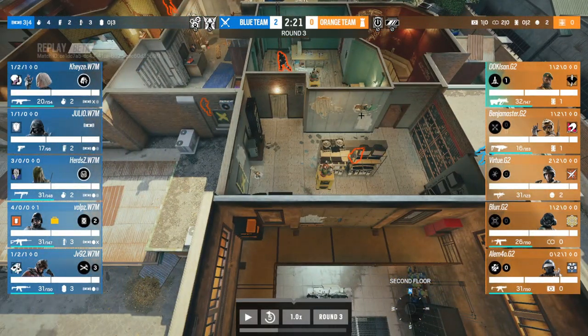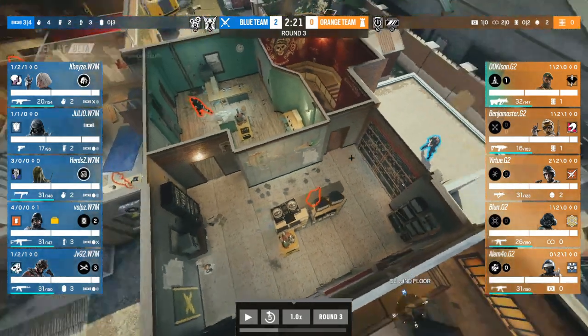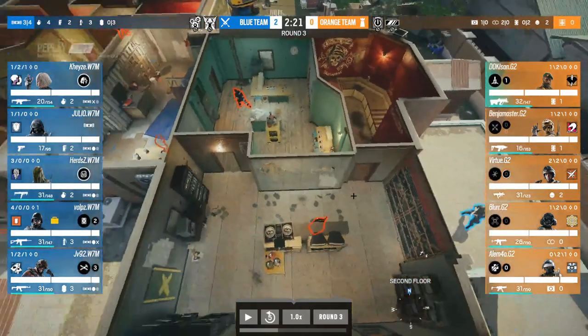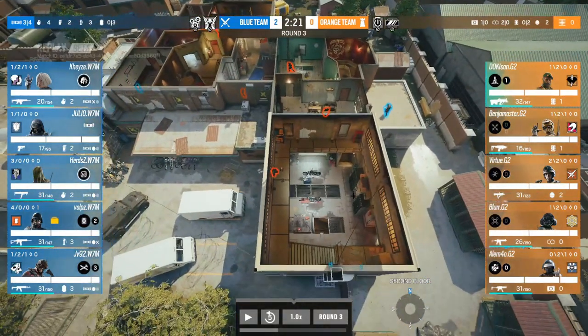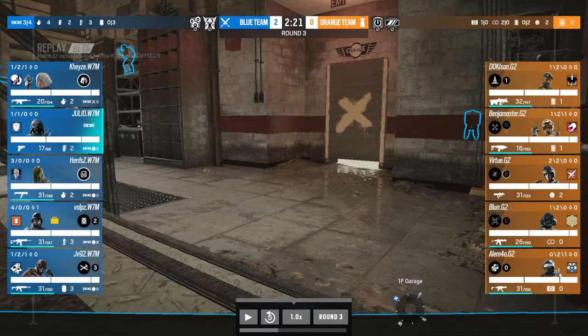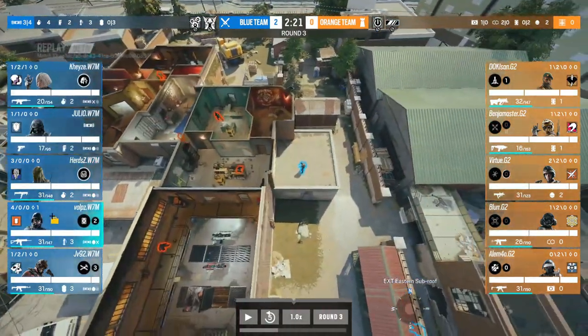There are a few methods teams use: a nade from the window across, or go underneath and nade upwards. With Kaid it's trickier because you don't know exactly where the claw is on this wall — it can be inside top red, inside the monitors, very hard to see vertically. If you have pocket EMPs, which W7M do not, that's a worthwhile option. Doki is going to try and keep this breach closed. W7M have an Iona opening the window — it looks like the nade setup. Julio is droning out garage because that's where he wants to be.